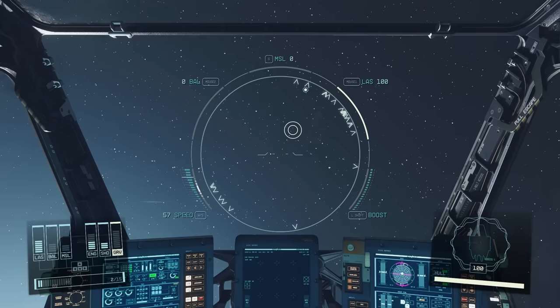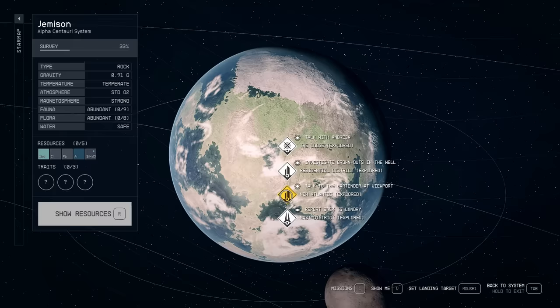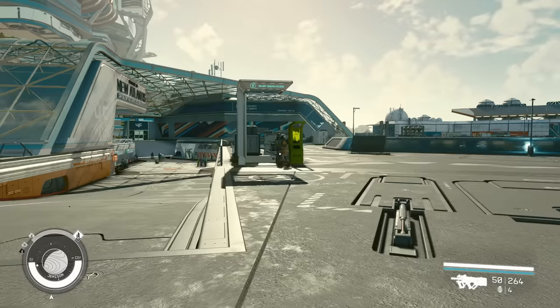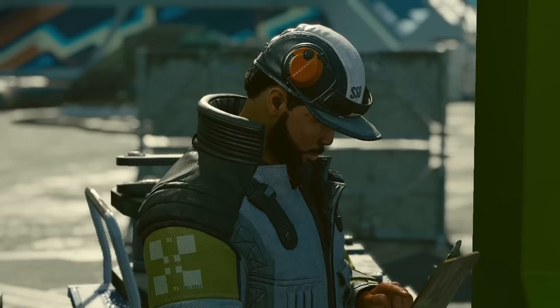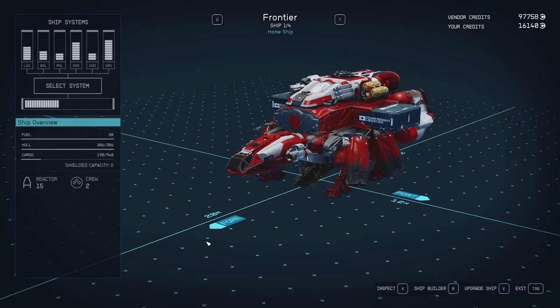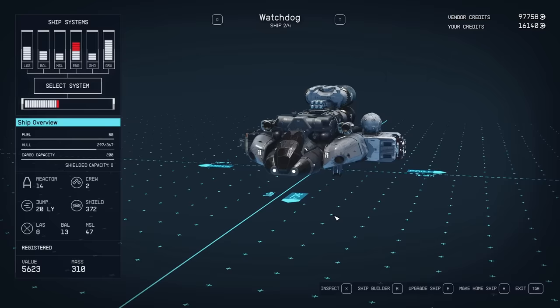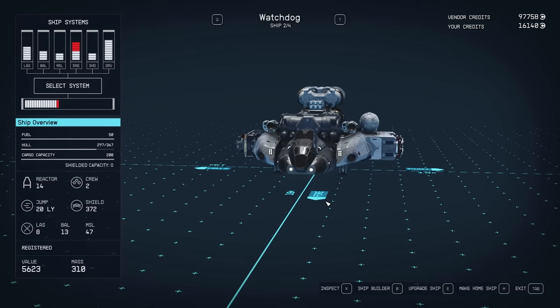First up, we're going to start by going back to a spaceport to change to a different ship, so I'm heading to New Atlantis. Now we're at Ship Services, going to talk to the technician and change ship. This is actually not an essential part of the process, however it may make your life a little bit easier. I'm going to change to this Watchdog here, because this ship is actually a lot smaller and lighter and therefore more maneuverable in space combat.